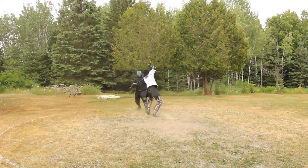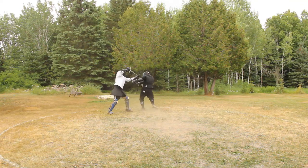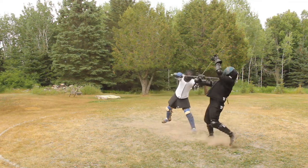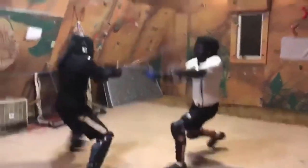The main factor that determines which takedown you can use is where you can step. Whichever of their feet you can reach, get a foot near it and use the appropriate arm motion. What dictates whether you wrestle at the body or the arms is whether their hands are high or low.